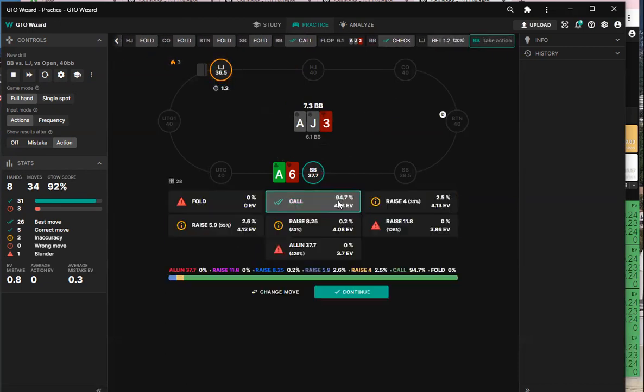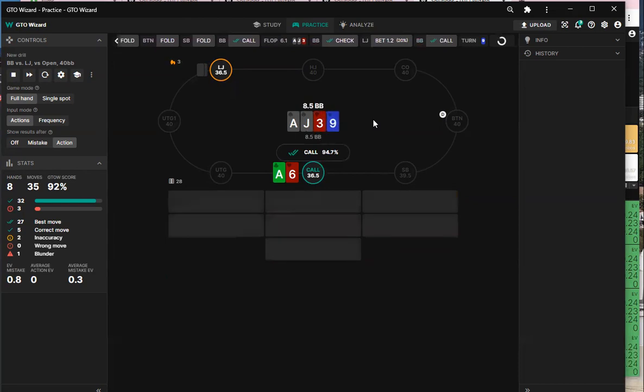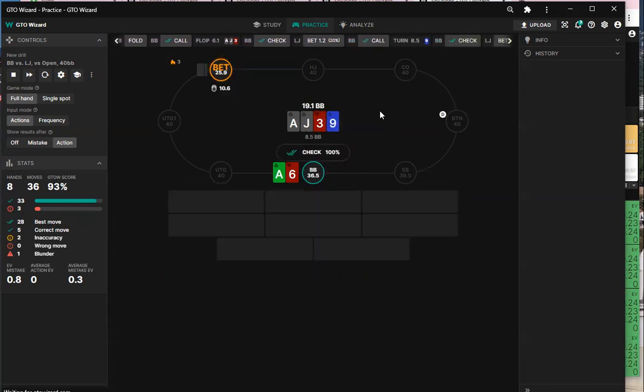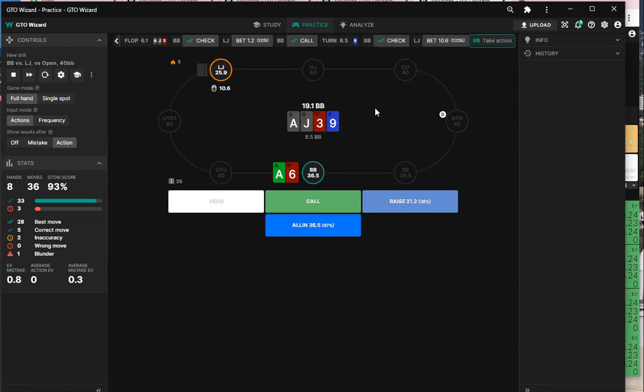You just call — you have a weak hand, not good enough to raise. I'm folding, just gonna let it go. Solver's probably indifferent, might be calling. I'm not gonna get skamazed here. You're going to call? I'm going to call with better aces. Are you calling ace-ten? Yeah, I'll float ace-ten.